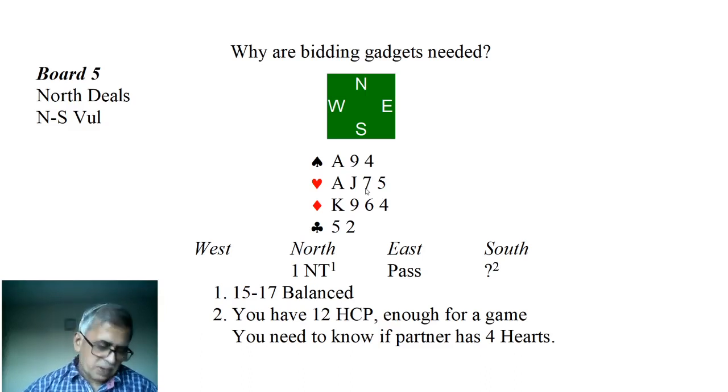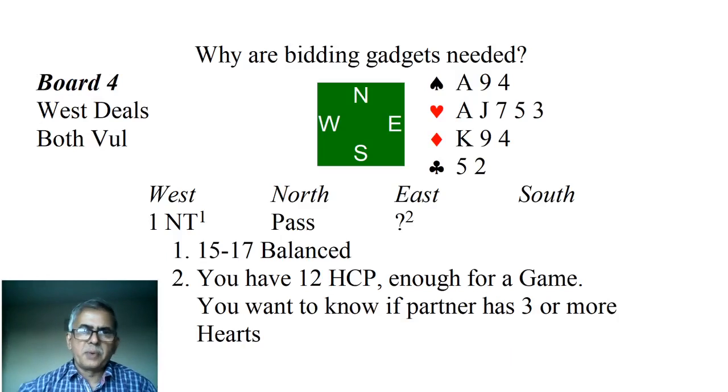We also talked about 2 diamonds being used as an artificial bid — a gadget. Currently, transfers are very much in fashion, and the 2 diamond bid is used as a transfer to show a 5-card heart suit. So on the hand before, East can bid 2 diamonds to show 5-card hearts, then West is required to bid 2 hearts unless he has a big fit. Then East can describe his hand further, and you find out whether partner has 3-card hearts, and you bid 4 hearts in a 5-3 or 5-4 fit, or bid 3 notrump otherwise. You can use transfers similarly to show spades, clubs, diamonds, etc., but we will discuss that sometime later.